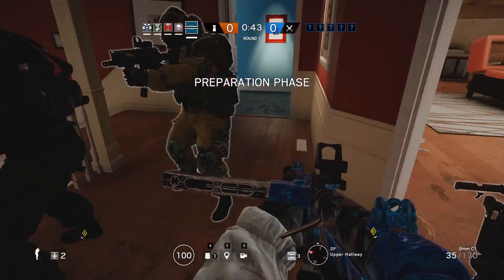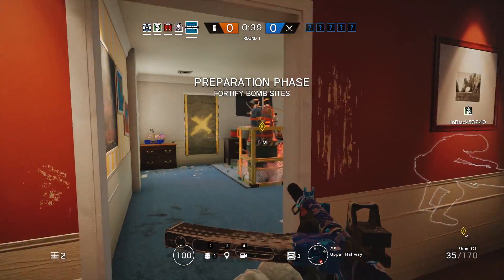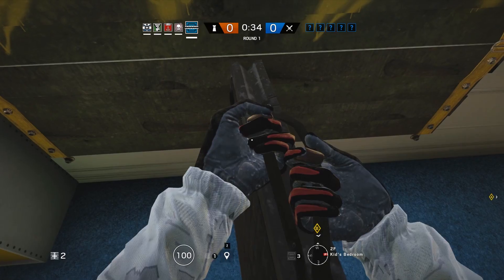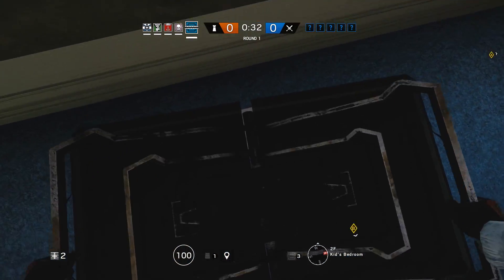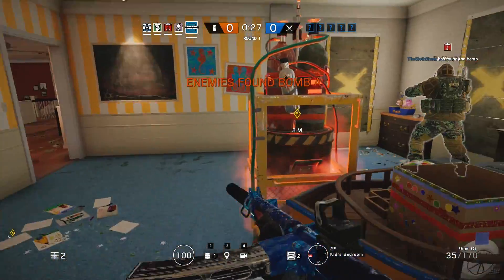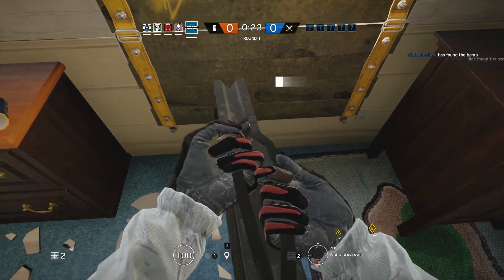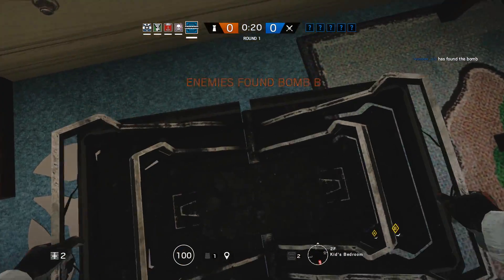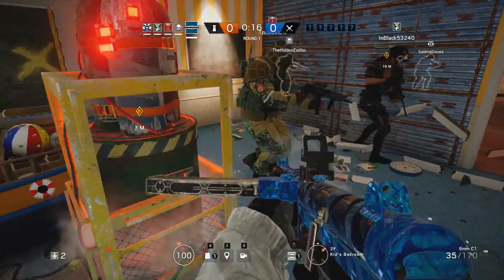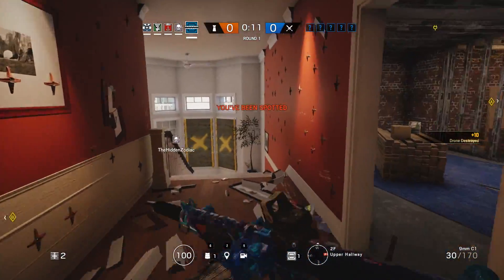Secure the bombs. These yellow diamonds are the objectives and you've got to stop the attackers getting in and disarming them. So that's my man trap. I put the trap next to the window so if they drop down they'll get caught. It says 'please put near explosives' which might damage it, might trap it — but I'm going to risk it anyway.